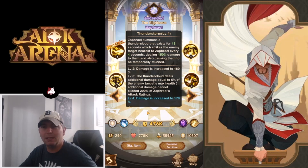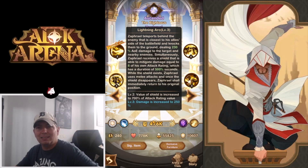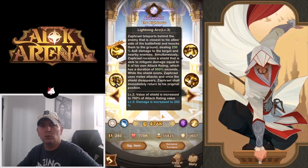That seems like it's going to be one of the main damage dealers, and it does provide a stun which is awesome. Lightning Arc: Zephriel teleports behind the enemy that is closest to his allied side of the battlefield and knocks them down, dealing 230% AOE damage to the target and nearby enemies. Simultaneously Zephriel receives a shield able to mitigate damage equal to 8 times his own attack rating, lasting for a duration. When the shield exists Zephriel uses melee attacks, and once it disappears he returns to his original position.